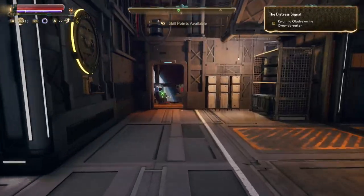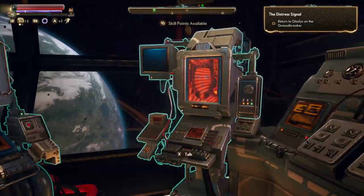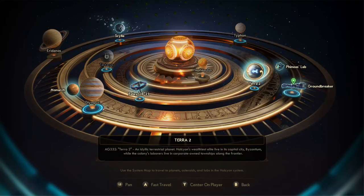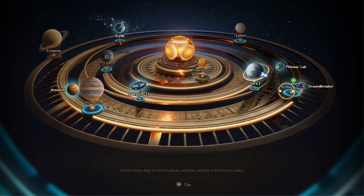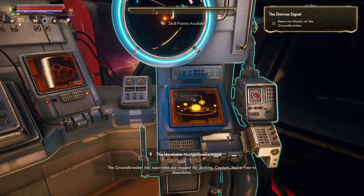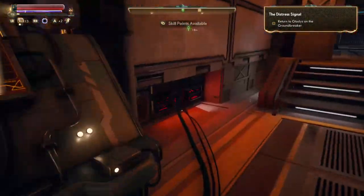Going back down to Ada and heading to the Groundbreaker. The Groundbreaker has approved our request for docking, Captain — you're free to disembark. Why thank you Ada.